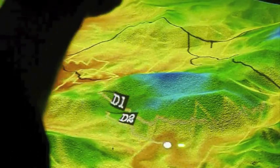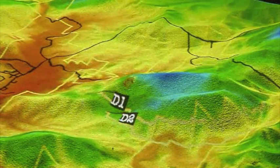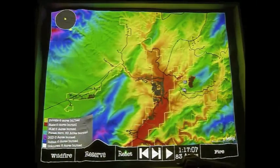With the dozers, you can see that we're using a brush tool which allows us more freedom in following the contours of the topography as we see fit. As our simulation progresses, you'll notice that each unique resource has its own respective progression rate. These rates are set by the data outlined in the NWCG Fireline Handbook.